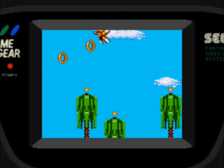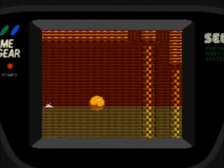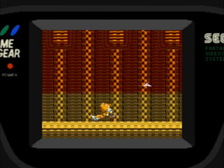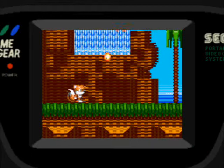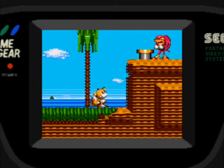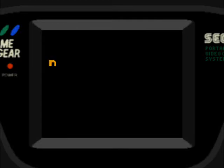Nunca se olviden de agarrar esos anillos porque los van a necesitar para el jefe. El jefe es una tortuga robot, tenemos que saltar encima, pero cuando le damos la mitad se escapa hacia arriba. Para golpearla tenemos que usar las mini tortugas y darle desde abajo, apretando el botón de salto al rebotar. Ganamos. Aparece Knuckles, nos toca un botón y nos saca de la zona incendiando todo con fuego. Me dieron un continuo por llegar a los 50.000 puntos.